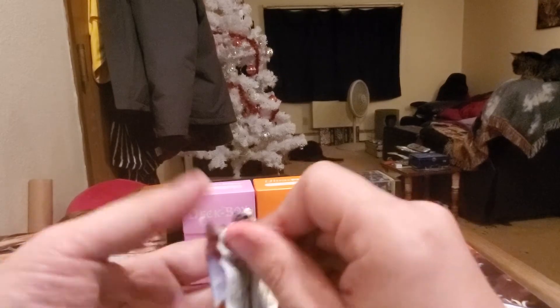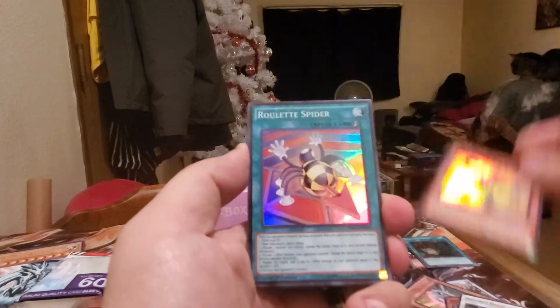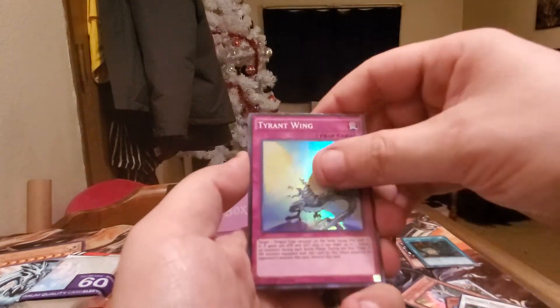Let's go ahead and open up Dragons of Legend 2. Let's hope to get a Toon Kingdom. We got Aquarium Stage, Toon Ancient Gear Golem, Oolet Spider, Tywin, and Locket Helmos Cannon.